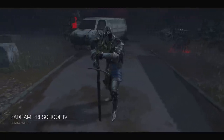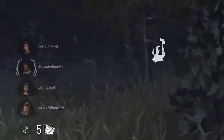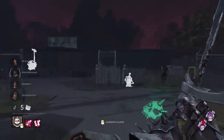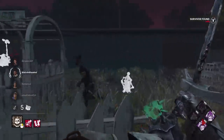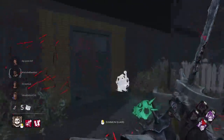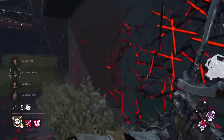Here we are for game two — they have four flashlights. I'll check shack, I think I just saw a Mikaela crouch in there. I'll just take this hit. He has a light — what I could have done is blocked that window with the Knight's power earlier.